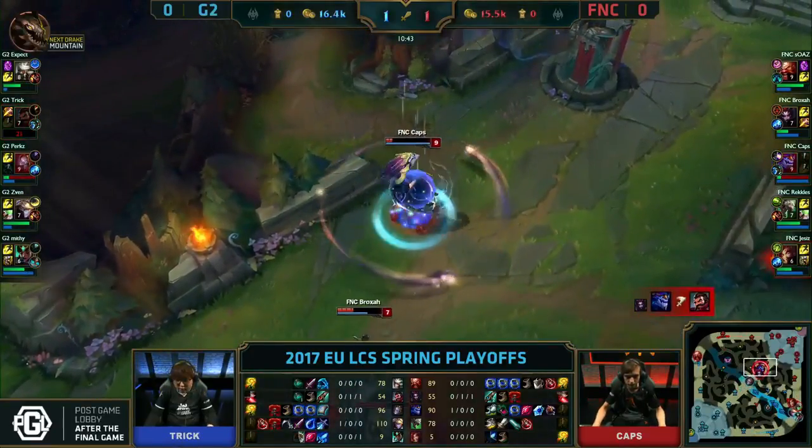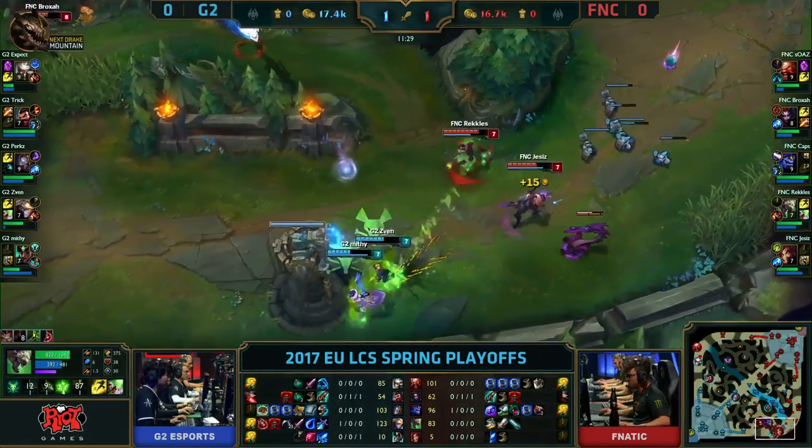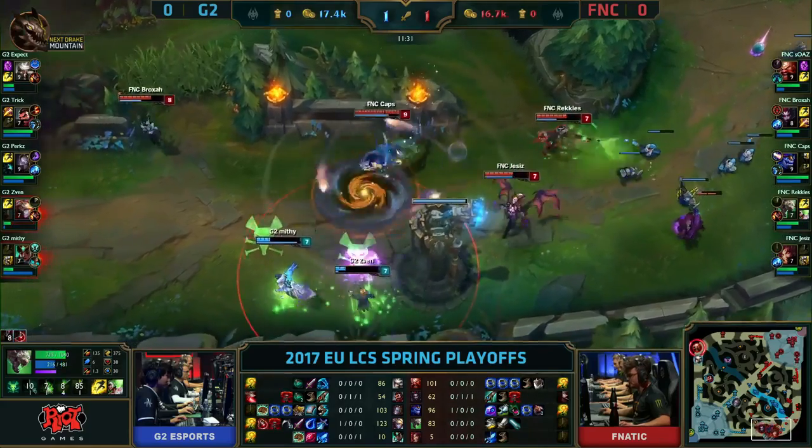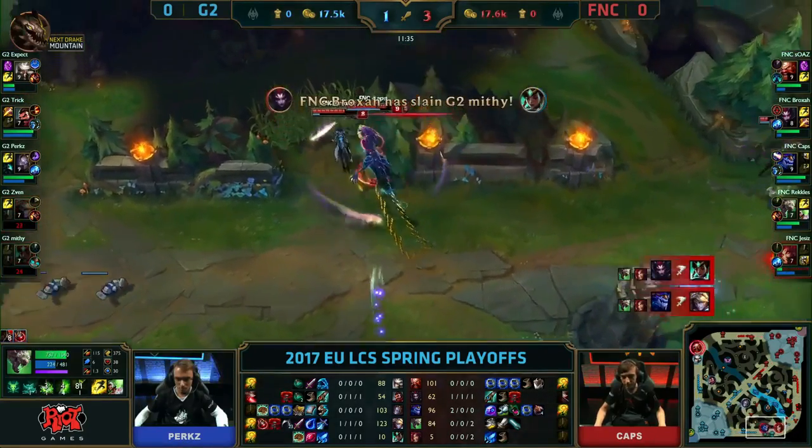The Exhaust from Caps just saved the day. This is big though — four members bot lane, not gonna find anything. Stranglethorns is available for Jezus. Look at the damage from the Spray and Prey. Mythy goes down. Double kill Fnatic.